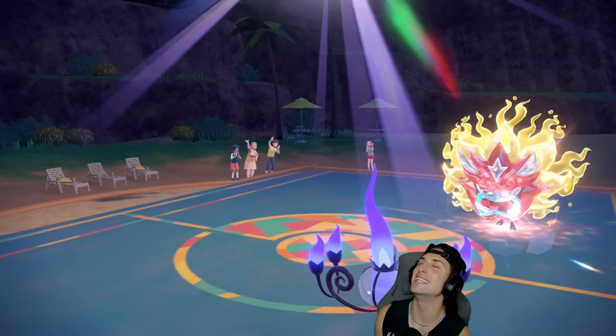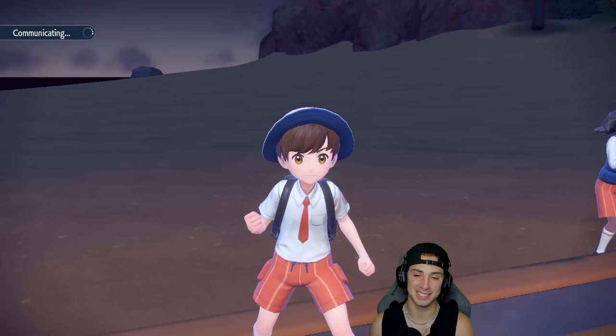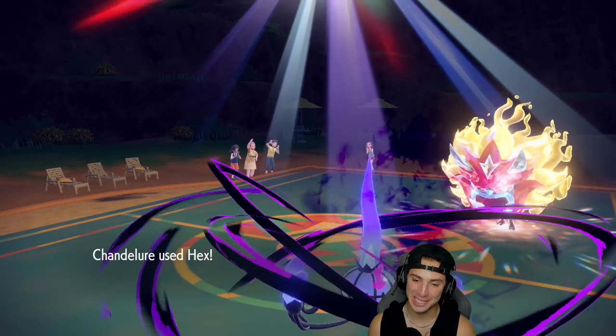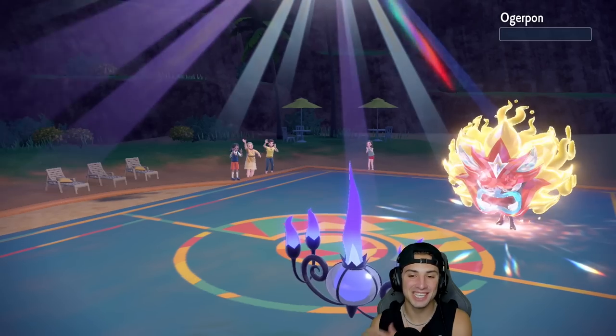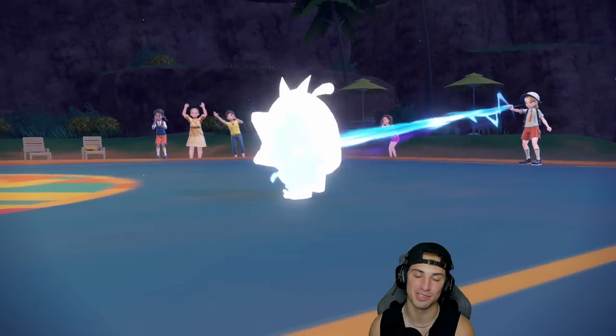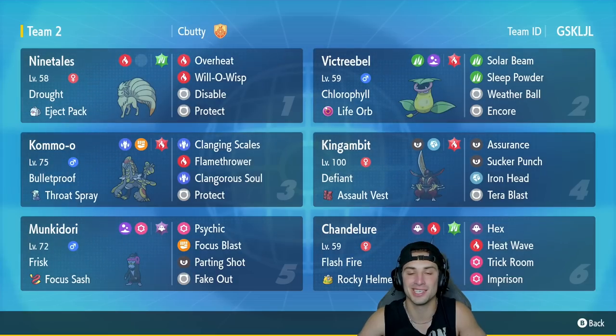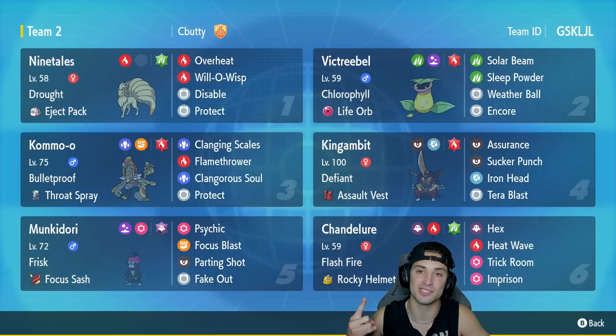If he allows me to get off a turn without being paralyzed I win this game. He goes for Spiky Shield and I wouldn't have been paralyzed this turn! Chandelure, just land Hex — and yes! Chandelure coming in the clutch when I need it most — Chandelure is always here for me. There it is ladies and gentlemen, three and oh! We absolutely killed it with this Victreebel sun team. Victreebel was great, Munkidori was amazing, and Chandelure and Ninetales were just as good. That's gonna be it for today's video — smash that like button, click subscribe, and I'll catch you on the next one. Peace out!